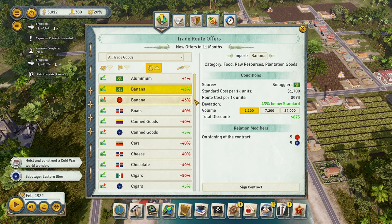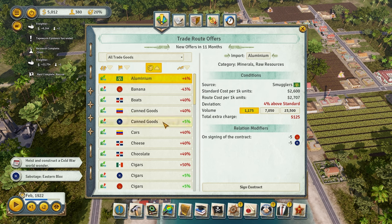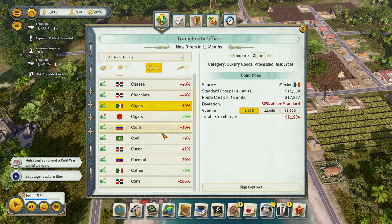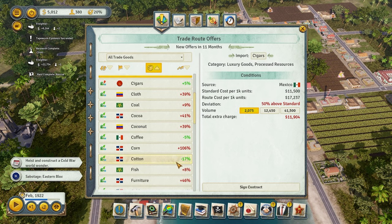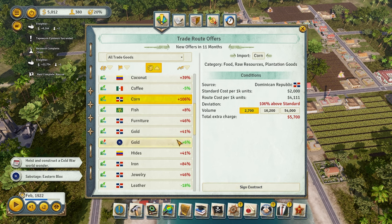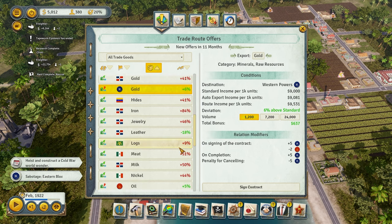Bananas — we can bring them in at negative 43 and sell them out, so that's one easy way to make money. We have four left. Canned goods — I don't have any canned goods right now. Cigars — I do have cigars, so I could give you some cigars, 6,000 units, but 5% is not really the best. They want cotton, which can also be used for toys or we can export it. Gold — I can make some gold, so we'll take some gold next.